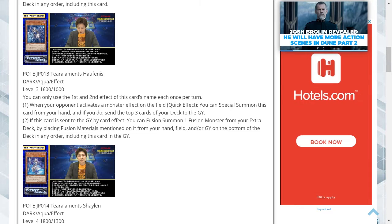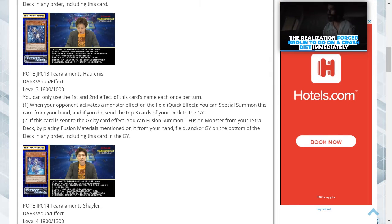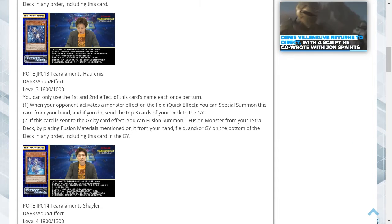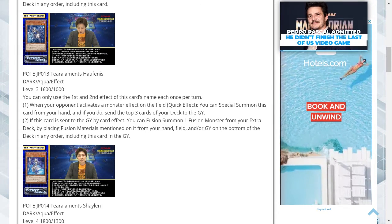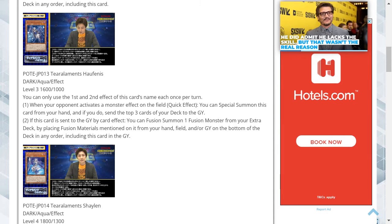Tier Elements Half Finesse is a dark attribute aqua type effect monster. Level 3 with 1600 attack and 1000 defense. You can only use the first and second effects of this card's name each once per turn. One, when your opponent activates a monster effect on the field, as a quick effect you can special summon this card from your hand, and if you do, send the top three cards of your deck to the graveyard. Two, if this card is sent to the graveyard by card effect, you can fusion summon one fusion monster from your extra deck by placing fusion materials from your hand, field and/or graveyard on the bottom of your deck in any order, including this card in the graveyard.